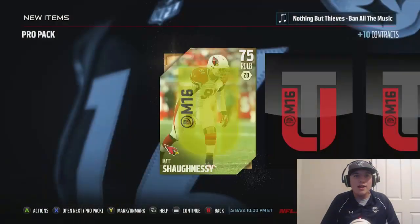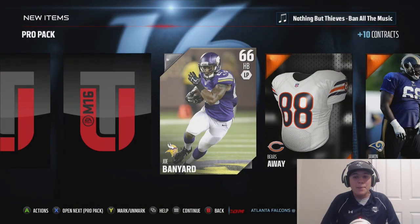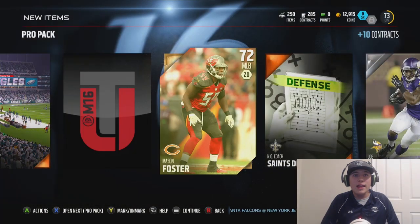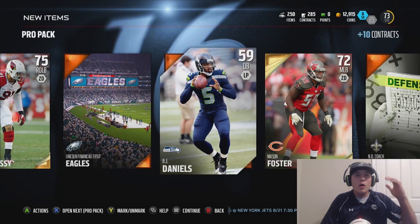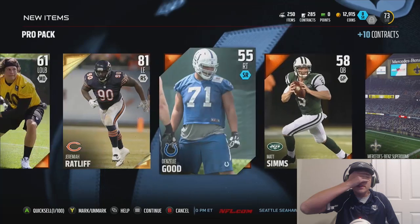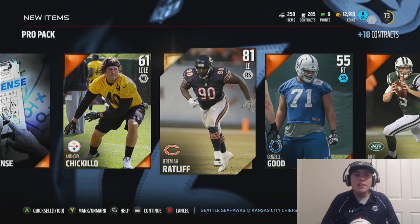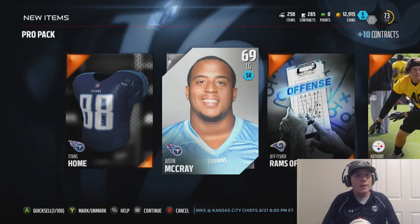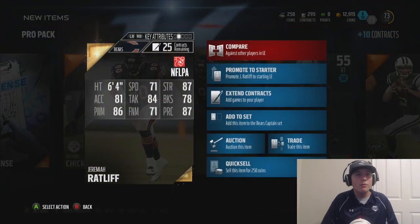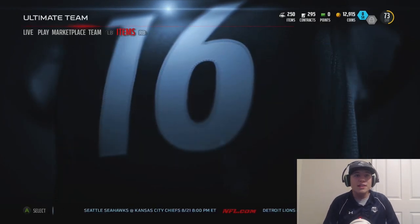Smash that like button and I'll put out the second bundle tomorrow — I'm looking forward to it. We're getting a 75 overall — let's keep going. Bears away, Saints — we're getting a Mason Foster, 72 overall. We have one pack left. I'm going to do eyes closed — you guys are going to know before me. Reveal all — three, two, one. We get a Jeremiah Ratliff, who is definitely going to be a nice card. He has 86 power move — I'm a power move kind of guy.